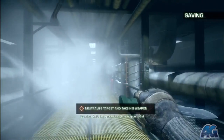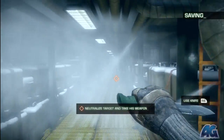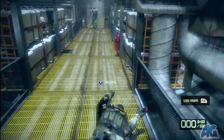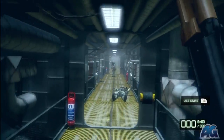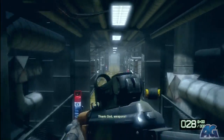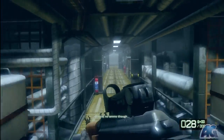Battlefield Bad Company 2 Hard difficulty walkthrough with all the MCOM stations for ArmageddonGaming.com. This is the last level of the game. Run up to this guy and knife him. Run back and reload — it kind of reloads automatically — and just put a bullet into this guy. Don't try to go knife to knife with him because he'll probably win.